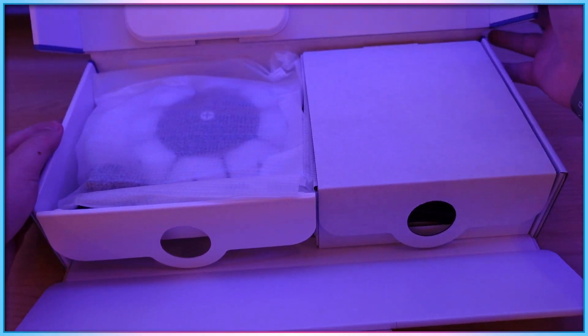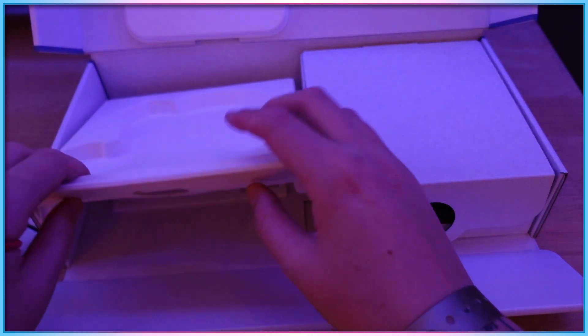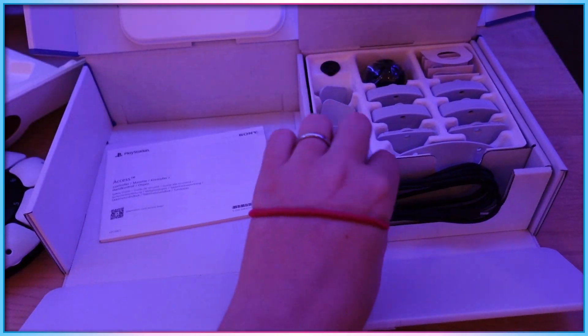with accessible packaging principles in mind, including two large loops to help remove the outer box sticker, a lack of cable ties inside the box, and large loops for any pieces within the box which may need lifting.